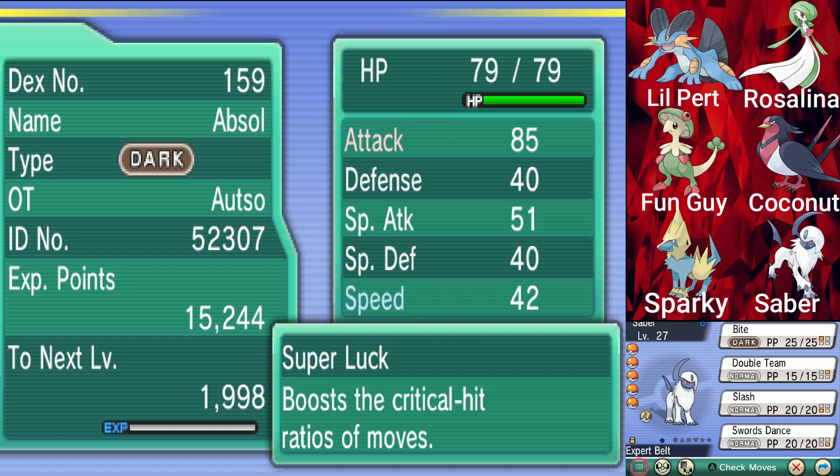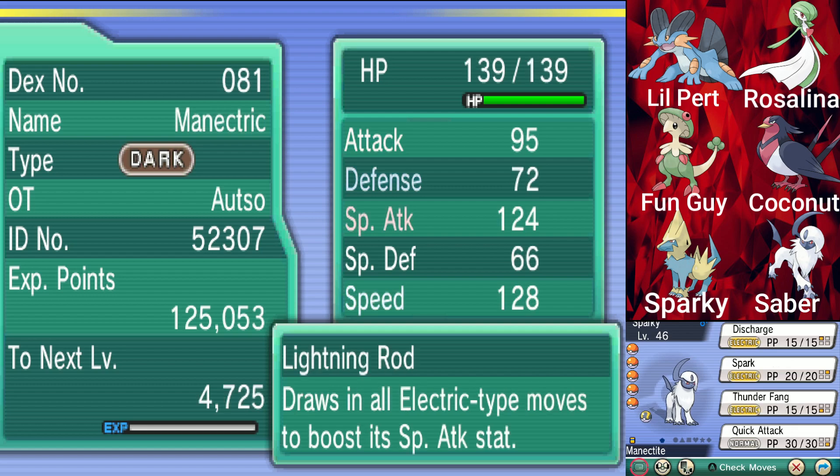I gave him the expert belt as well. Is he a physical or special attacker? He is a physical attacker, but he has the expert belt because it makes his special attacks better. He has Super Luck, which boosts the critical hit ratios of moves. Lightning Rod draws in electric type moves to boost his special attack stats.